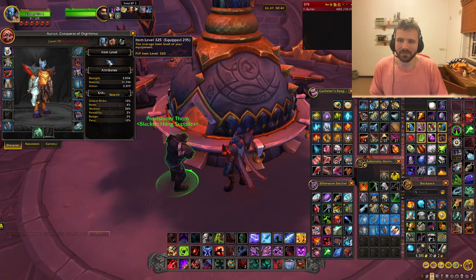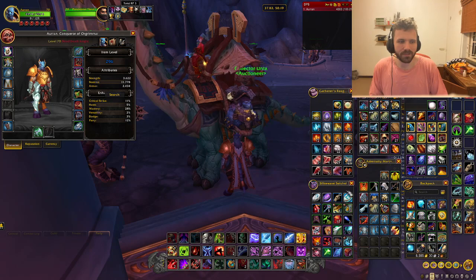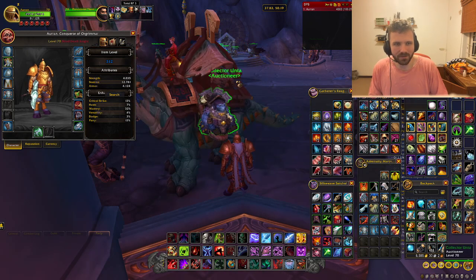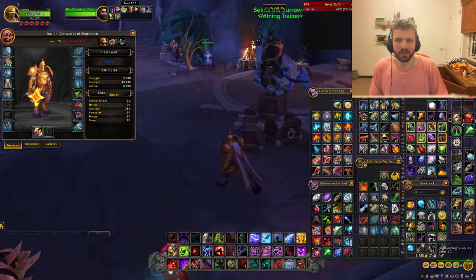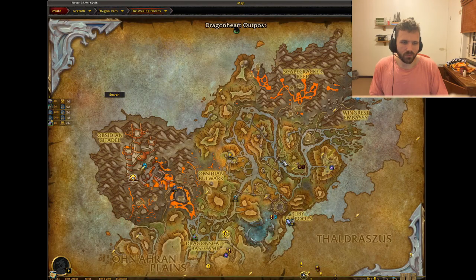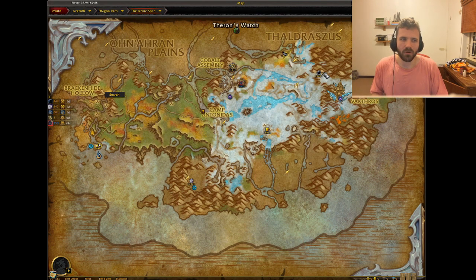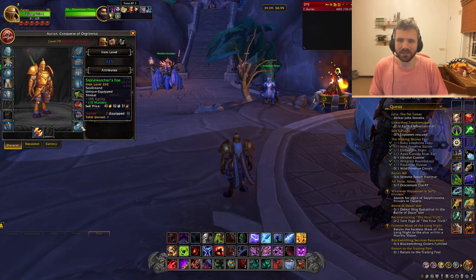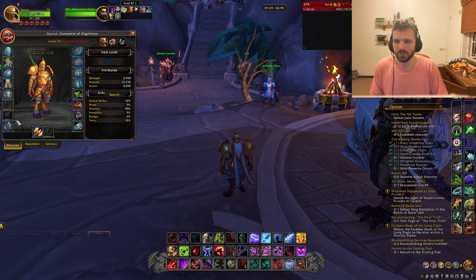Now you'll notice our item level is 325, which has increased quite a bit. We're going to equip all of this gear because it's going to help us with leveling and gearing up in general. Okay, so now we are at 325 — which is great. If we go and look at the quests around the world, we should see that they haven't changed, and that's because we haven't entered the next bracket of item level. What you're going to want to do next is isolate the pieces of gear that are lowest — for me, that's trinkets and rings — and try to find world quests that target those slots.